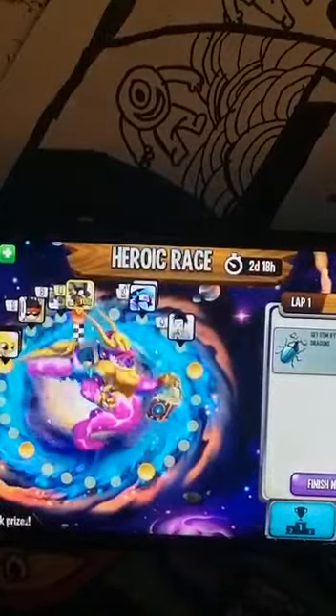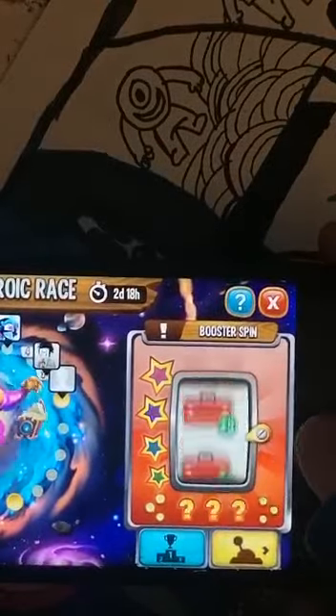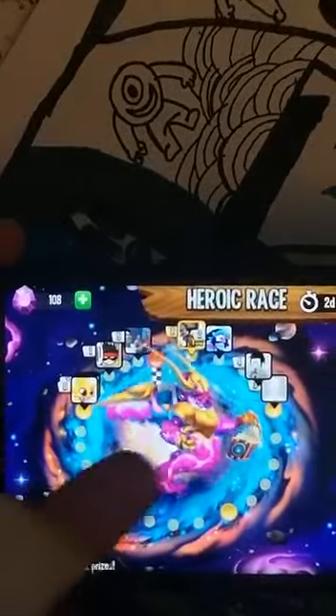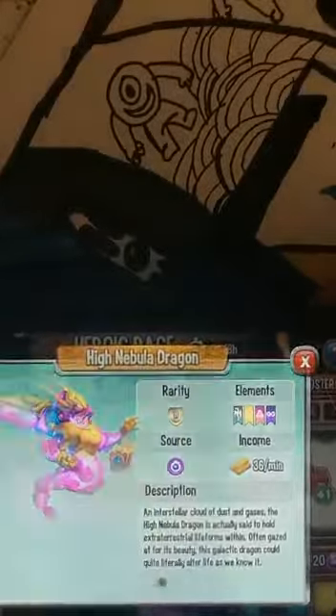I'm gonna see what this heroic race is all about — this new one. Let's see what I get from this. One item. What type of dragon is this? As you can see, it's got the soul, light, pure, and legendary element. That's a pretty good dragon. But since I've missed like ten days off of that event, I'm not even gonna try and catch it.